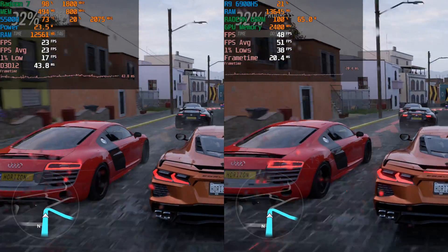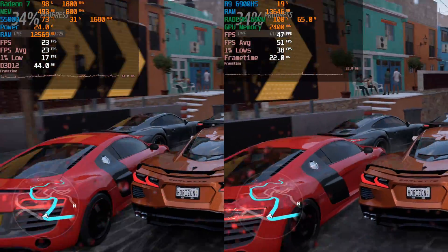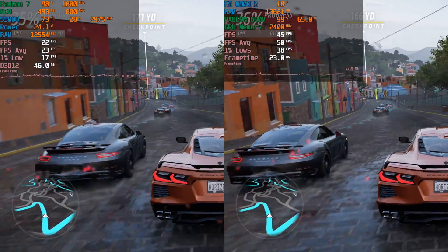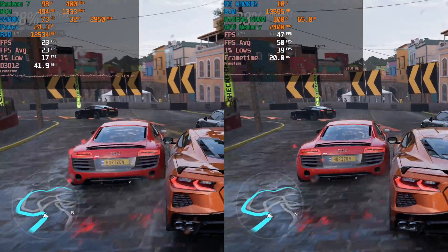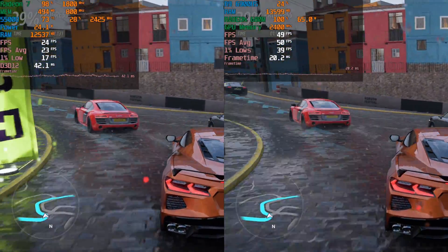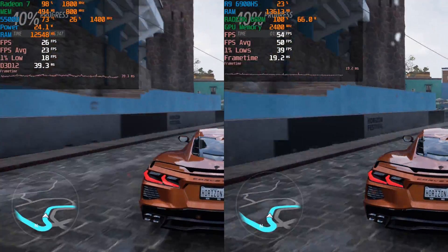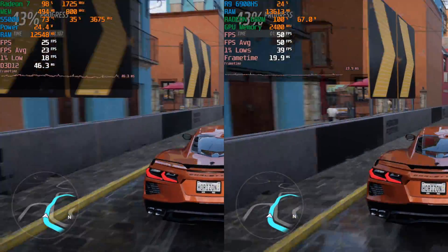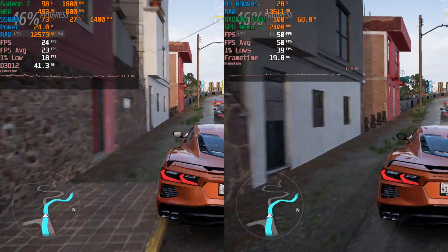That being said, this is 1080p high settings on a brand new title running on an APU — this is really, really impressive levels of performance. It just demonstrates that RDNA 2 is very much a welcome addition to the iGPU market. But again, we end up in the same situation: where is this on the lower end? Where is this at least in the mid range? Because it really is starting to seem like there might be a huge difference in terms of performance there.